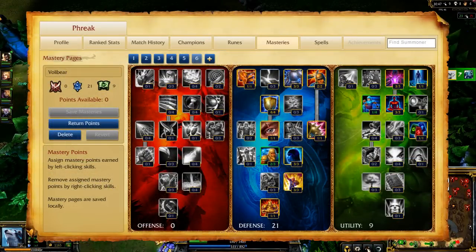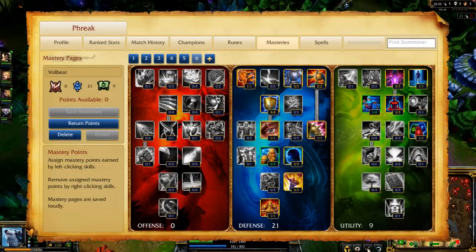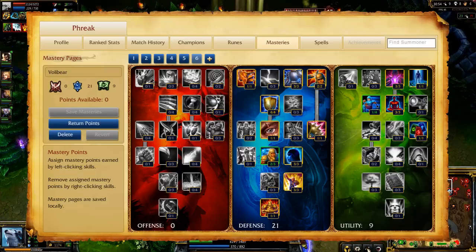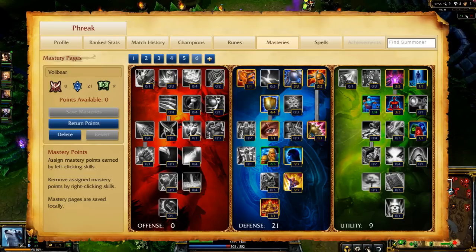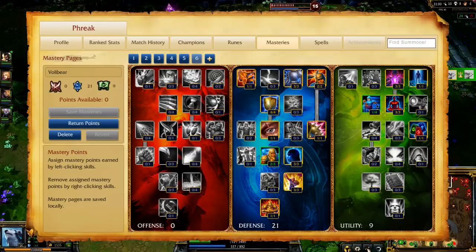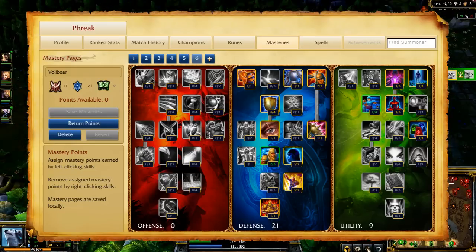My masteries are 0/21/9, reaching increased neutral buff duration in utility and bonus health gain plus bonus cooldown reduction in defense. In Classic, I take Smite and Heal for summoner spells, conveniently mastering both in the defense tree. In Dominion, I replace Smite with Exhaust, but don't change my masteries.